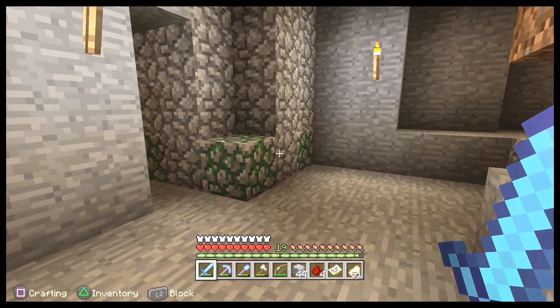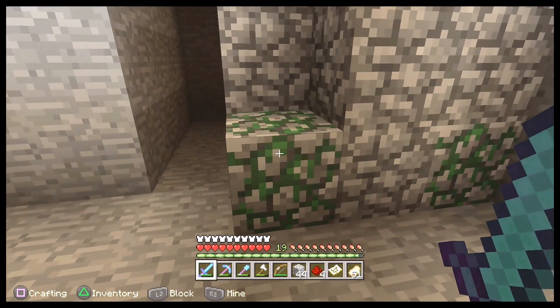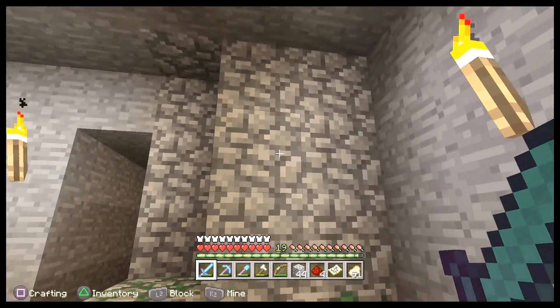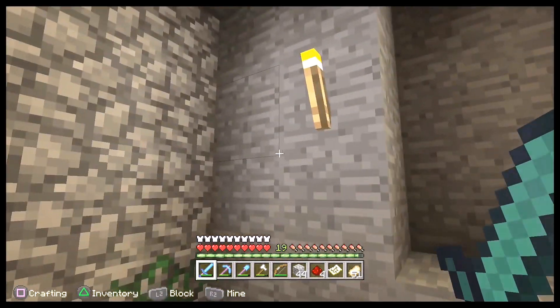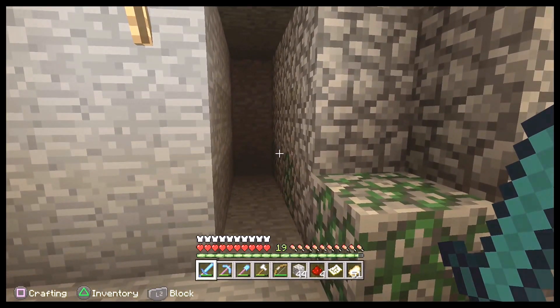One of the first things you're going to notice is on my cross here, there's going to be this really distinctive green moss brick. That's how you know you're almost on top of the dungeon. The second thing is you're going to see this very distinctive kind of brick here — it's definitely different than the cobblestone. And the third thing is you're going to hear some very weird noises like zombies, spiders, and skeletons, and they're going to kind of rotate between that.